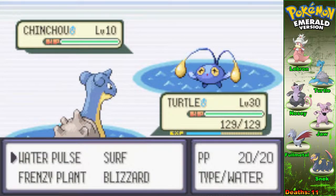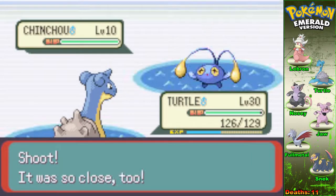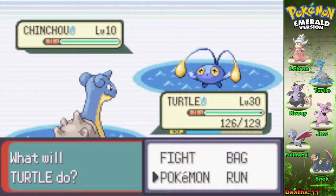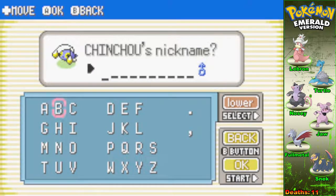Route 134 encounter is a Chinchou — not something I've had the ability to use almost ever, and again I'm very water heavy. So how am I going to hit this thing and not kill it? I'm not. We kept trying and I caught it. Chinchou — what am I going to call you? You have lights, you light things up. I almost called him Lantern but then I realized that's what he evolves into. How about Nightlight?